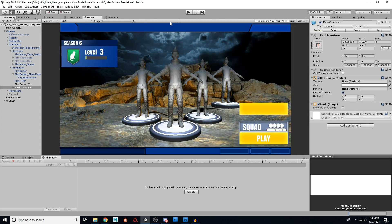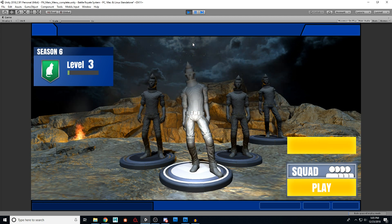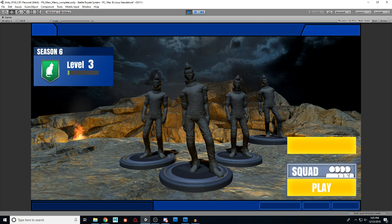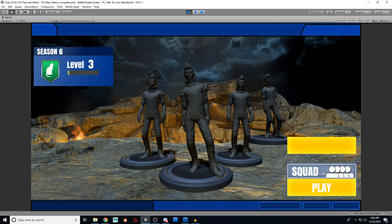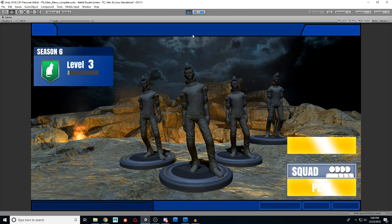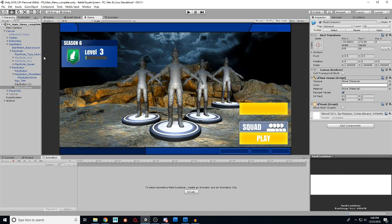We've made excellent progress today. We covered UI canvas setup, organizing elements with empty game objects, creating images and applying transparency, adding TextMeshPro text, and building the shine animation with a mask. I'll provide a whole bunch of custom assets in the download. For the squad button — where you choose solo, duo, or squad — I have custom images for all of that, but we won't use those until next time. Once we start applying code, you'll see how it all connects together.